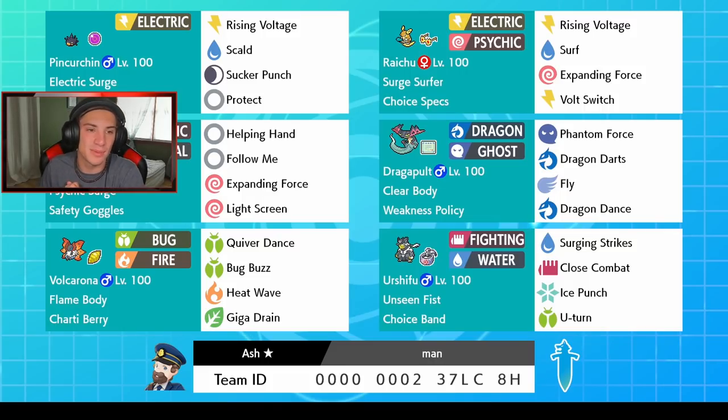Rocking out on this team — we got Lifeball Pinchurchin and its ability is Electric Surge, so we can set that surge right away. With Rising Voltage, which is a 70 base power electric move doubled in the surge to 140 base power — if we get that out with the electric terrain going, that could be deadly. We also got Scald, Sucker Punch for priority, and Protect. Then we got our boy Surge Surfer Raichu — his ability doubles his speed in electric terrain, and he's Choice Specs with Rising Voltage.